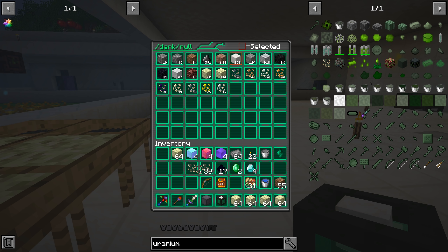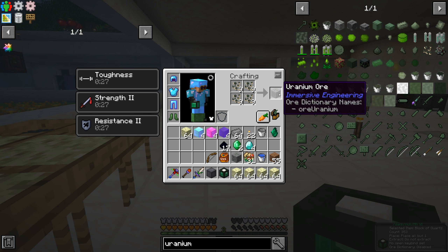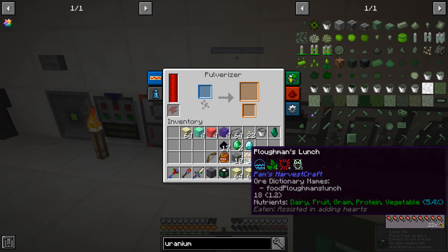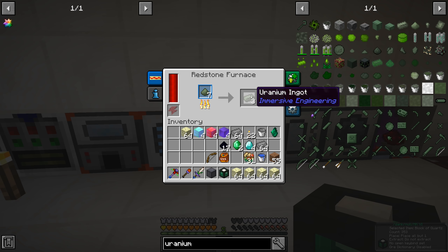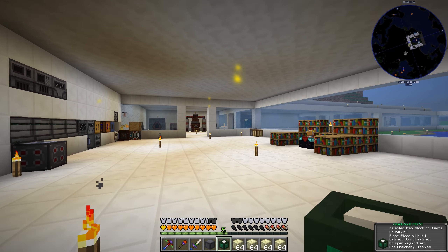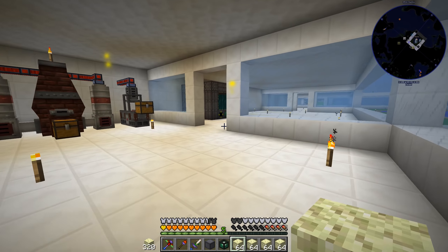We take those uranium ore pieces, convert them into the ores themselves, put that over into our pulverizer, pulverize it, and then smelt it down into uranium ingots. Now that we have the uranium ingots we have a way to keep our reactor going all the time - so yes, we have a lot of power.